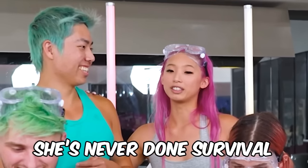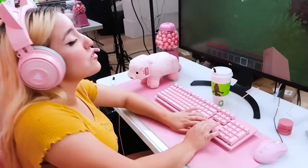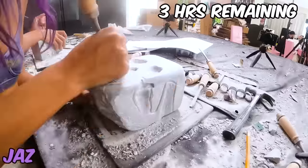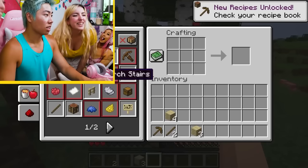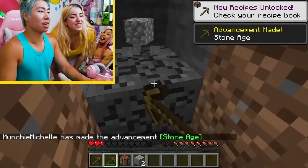Viv is in creative mode — she's never done survival. 'I don't even know how to walk.' Jake hears Viv practically crying from across the room and goes to check on her. Zombies are trying to kill her. 'Zach is going to help me!' Zach helps Viv make a pickaxe, then more pickaxes. 'You just got your first pieces of stone!' 'Now you just gotta keep mining.' Eventually Viv mines 100 stones and completes the challenge.